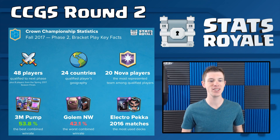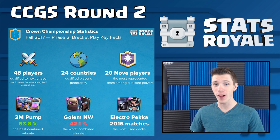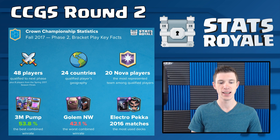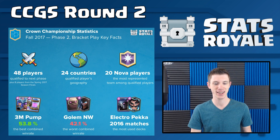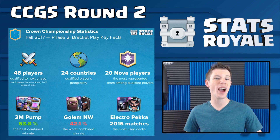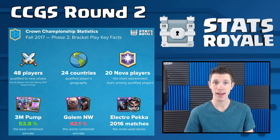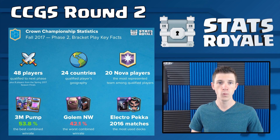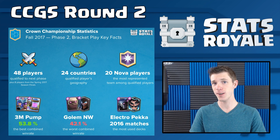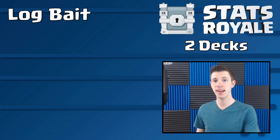When it comes to the CCGS, this is phase 2. 48 players made it to the next phase and we're going to be taking a look at all of those 48 players' decks. We're going to figure out the top decks and some crazy statistics. For example, the Electro Wizard and PEKKA combination together was used in over 2,000 matches in round 2 — you can see that PEKKA Electro Wizard is the meta-defining combination right now. First, we'll look at these decks, then the top 10 cards used in round 2. First deck is the Log Bait deck.